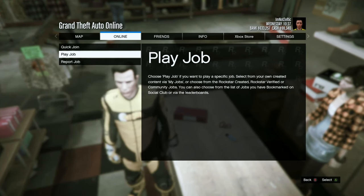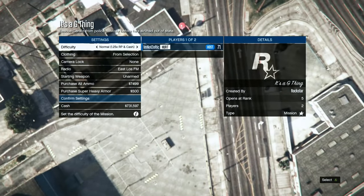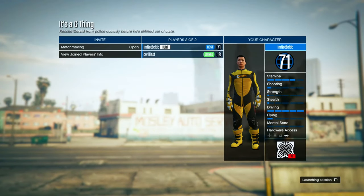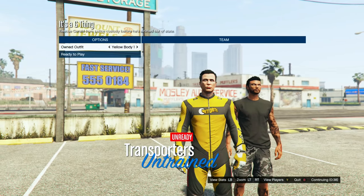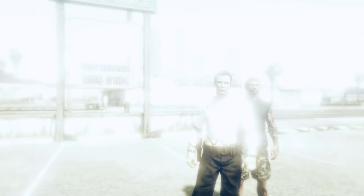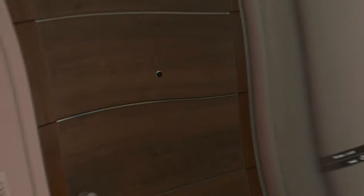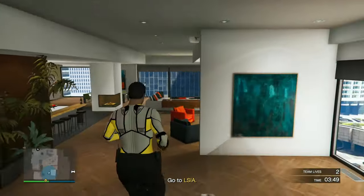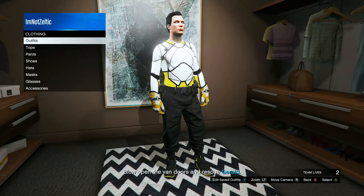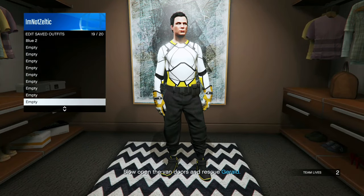Start up the job. In the job, set the clothing to Player Saved Outfits and invite someone. In the job, scroll over to Yellow Body Two and start up the job. Head to your apartment, go to your wardrobe, and save this in any slot. Delete Yellow Body One and Two. Leave the job through your phone or by finding a new session.